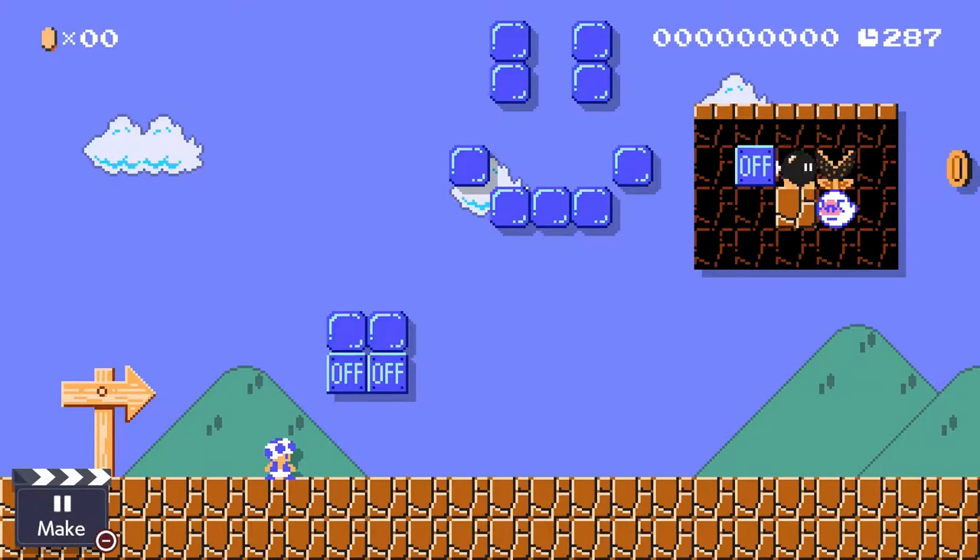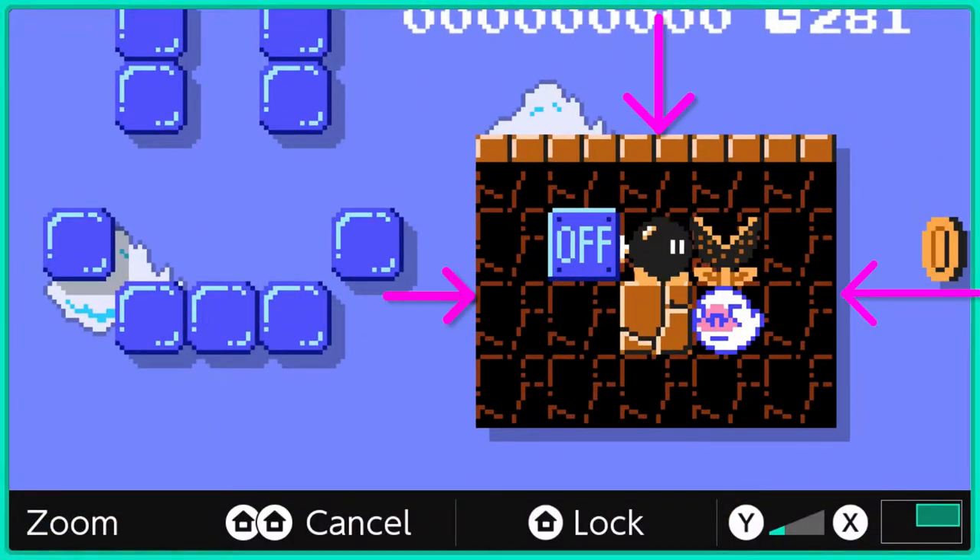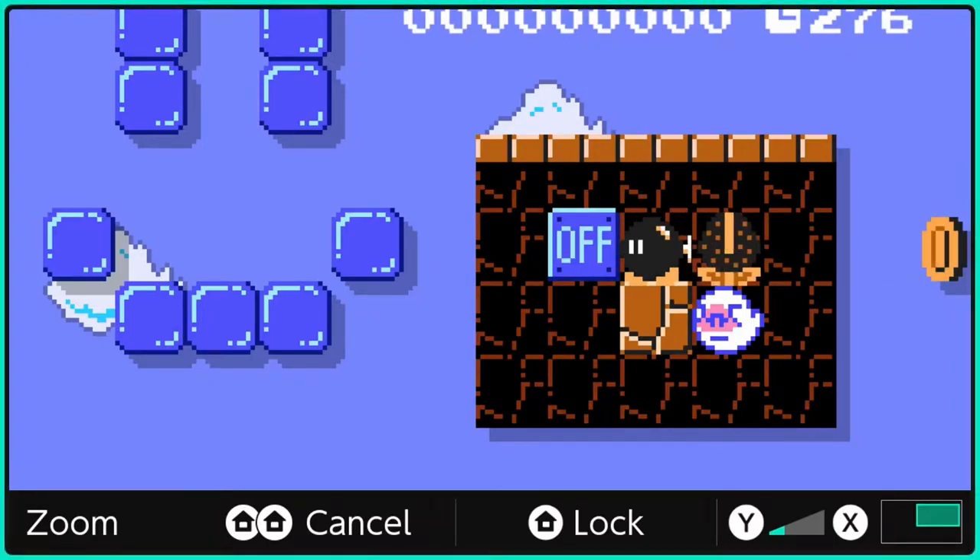Most of the time you'll want to hide these mechanisms just off screen so the player can't see them working, but for this video each mechanism will be shown inside these black semi-solid blocks on screen, and I will do my best to explain what's happening for each of them. To keep them simple, all of the mechanisms can only trigger one time each, but I'd like to make a video in the future detailing more complex constructions that can trigger multiple times.